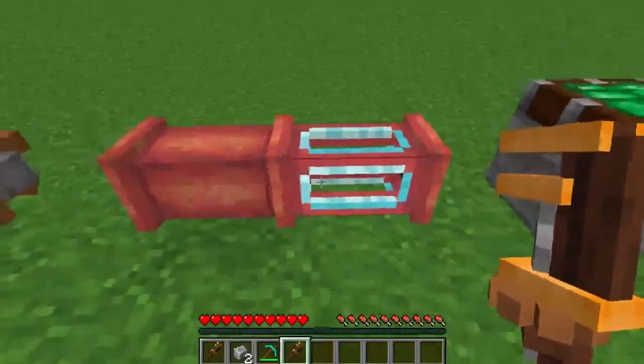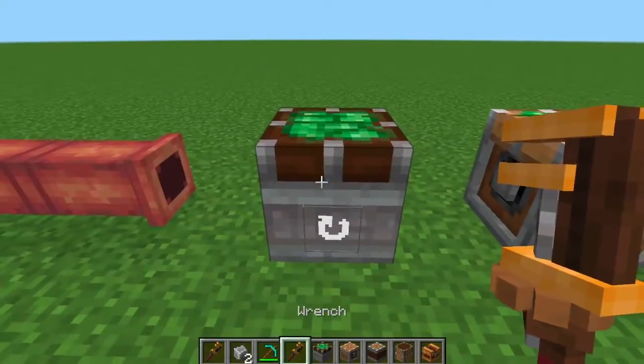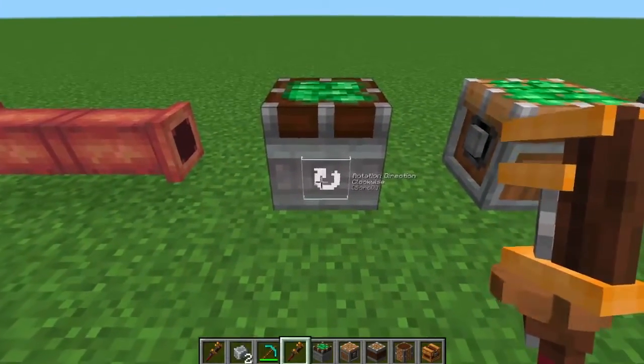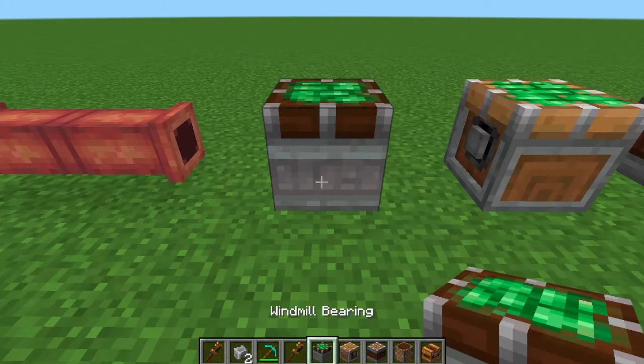For pipes, you can change it from being see-through to being solid. The other thing you can do with a wrench is adjust the directions using the mouse scroll wheel. So if it's going clockwise and you scroll down, it goes counterclockwise — and this is for the windmill bearing.